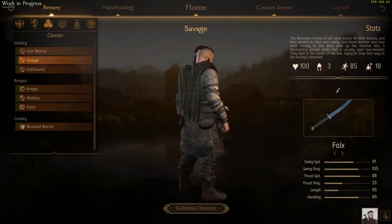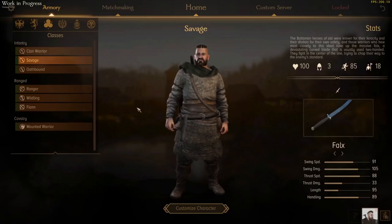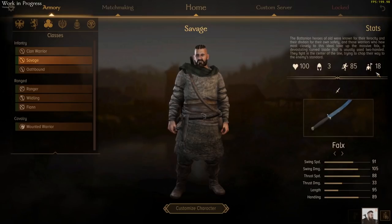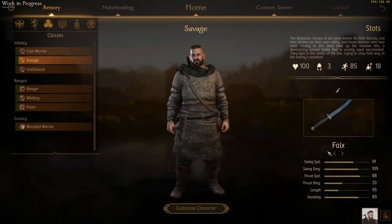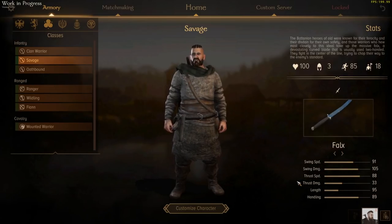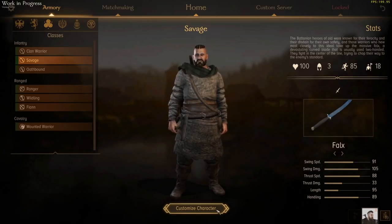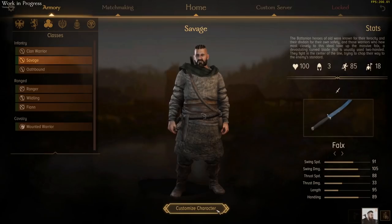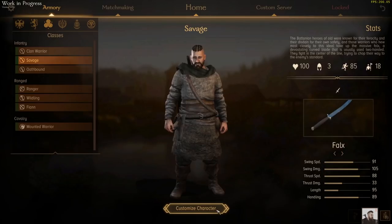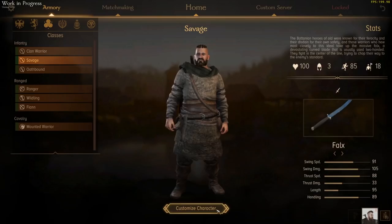And then one of my personal favourite units from the beta — the Savage. These boys don't have much armour, but they are very quick with 85 speed. They have a large unit size at 18, and they come with the Falx — a very dangerous, horrible, brutal, lovely curved sword of doom. It has a lot of damage and swings pretty quick, and you can also get a two-handed larger version. They do come with a shield by default as well, which means you can one-hand the weapon or put the shield on your back and two-hand the Falx for extra damage. So they're very brutal when they get into melee, but can be at high risk of getting gunned down by missiles or charged down by cavalry.